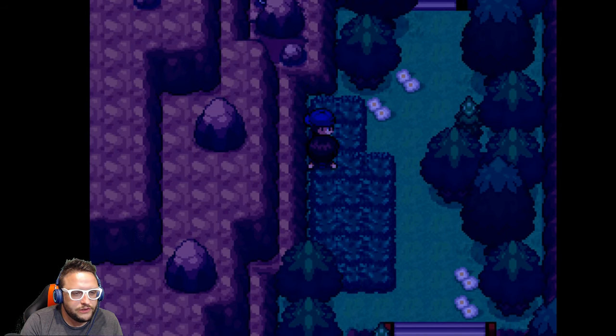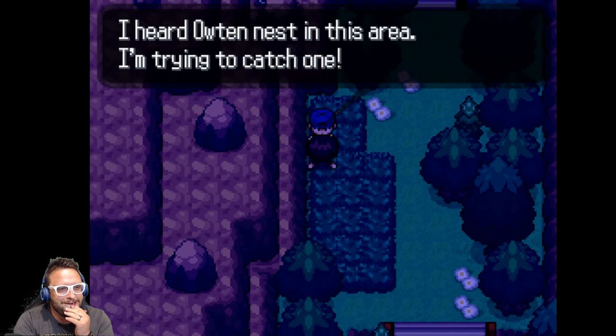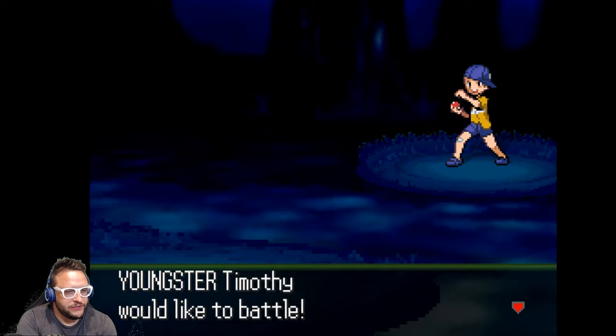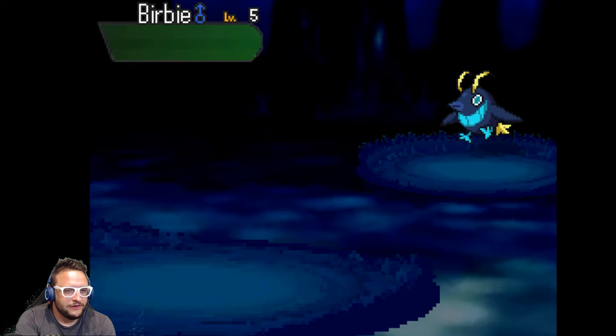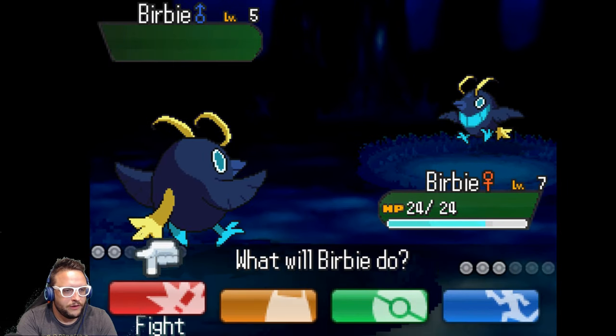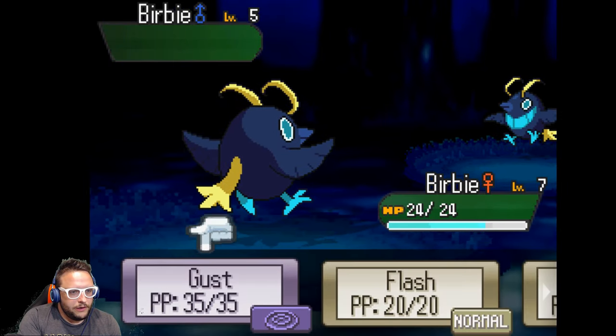Route 2! I heard there's a nest in this area and I'm trying to catch one. I would also like to catch one. Youngster Timothy would like to battle — he sent out Burby. I've got my own Burby, so I'm going to fight.